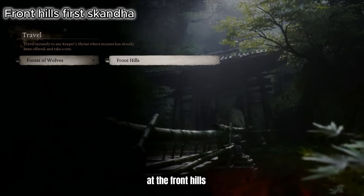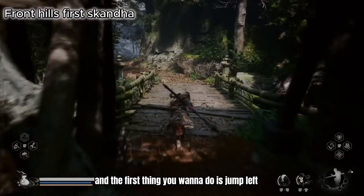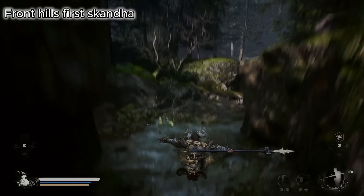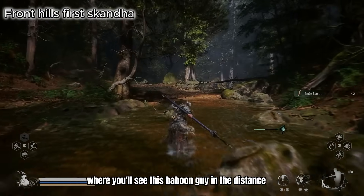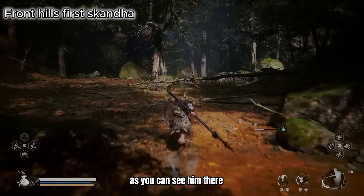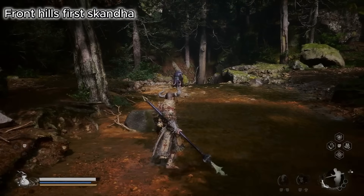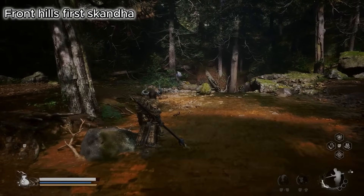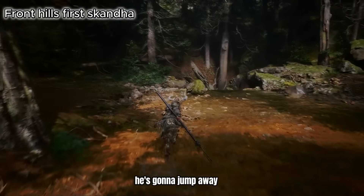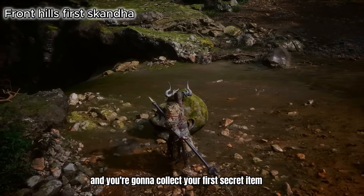At the Front Hills shrine, this is the first shrine you want to warp to. From the shrine you're going to reach this archway with this bridge, and the first thing you want to do is jump left just like that. You'll proceed down this river and get to the point where you'll see this baboon guy in the distance — he's going to do some crazy stuff around that head and you'll get a short cutscene. He's going to jump away and you're going to walk up to the statue or stone head and collect your first secret item.